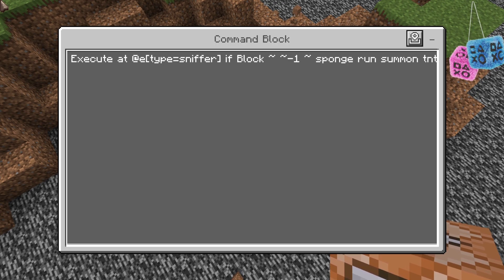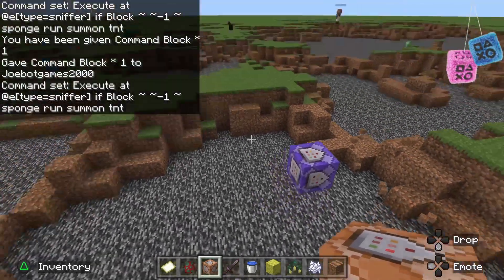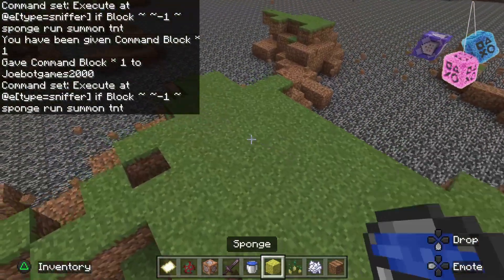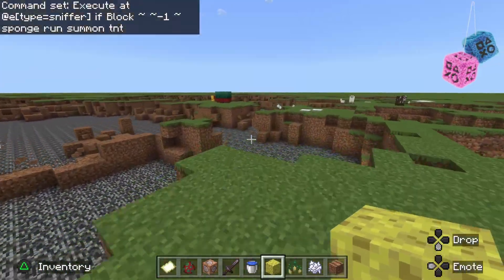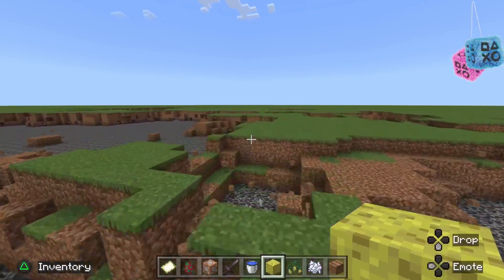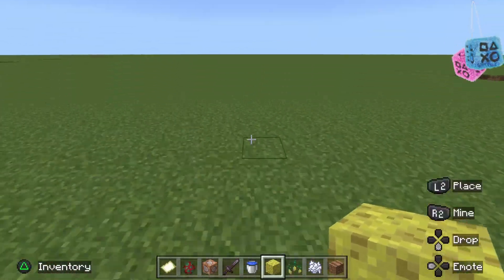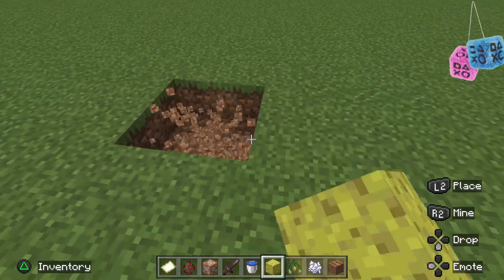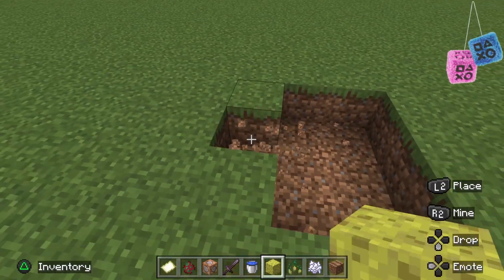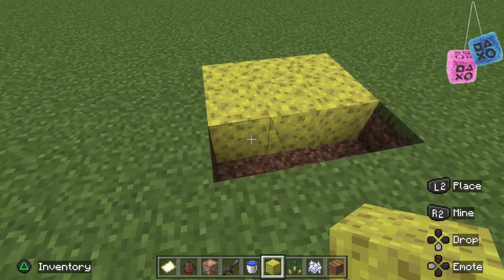Like if it's a sponge, you can change it to glass. And that's it. And then you can just do this. Oh, and also don't type in 'sniffle' into the command block. Make a 3x3 and then place down your block where it is.